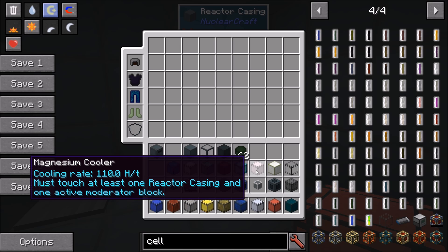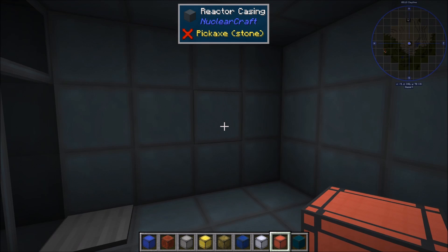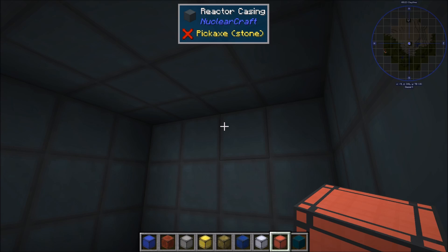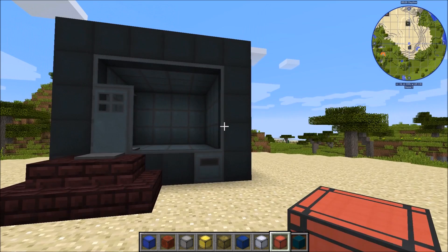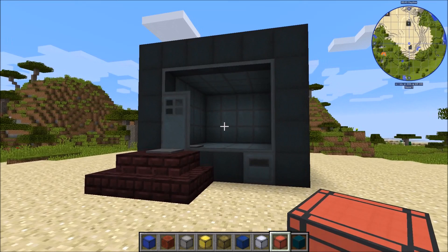Those are all the different rules for the coolers. Your job as the nuclear engineer is to work out how best to design your reactor — placing cells, moderators, and coolers to make the most efficient reactor you can. It's basically a puzzle, and it can be difficult especially for the really hot fuels, but it is possible. If you like that sort of thing, NuclearCraft is the mod for you.